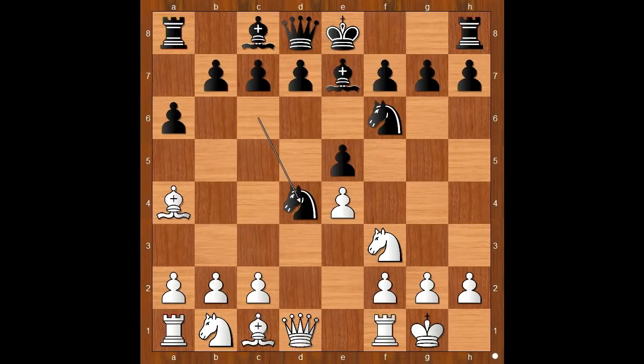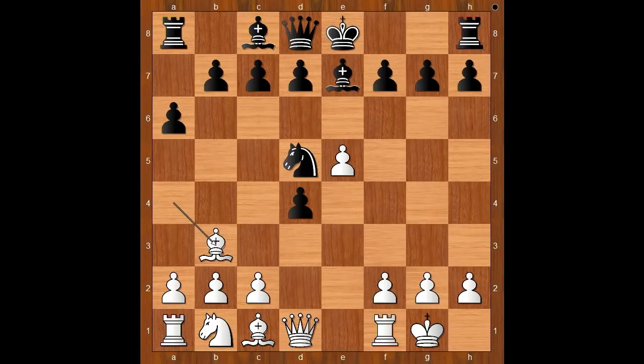Knight takes on d4, knight takes on d4. If knight takes on e5, then the black knight goes to c6. Back to our game: knight takes on d4, e takes on d4, e5 attacking the knight, knight to d5, bishop to b3, knight to b6.